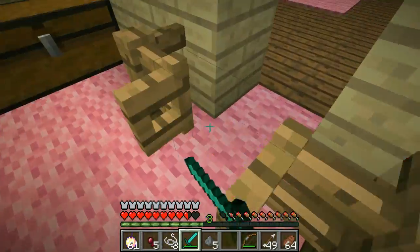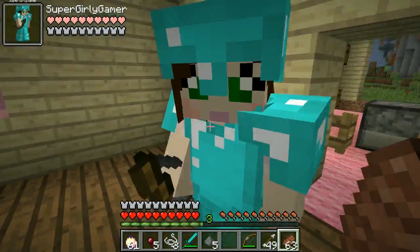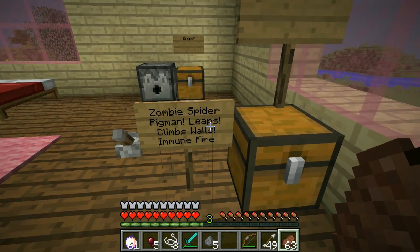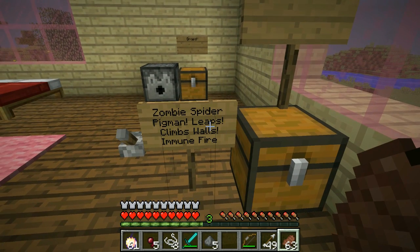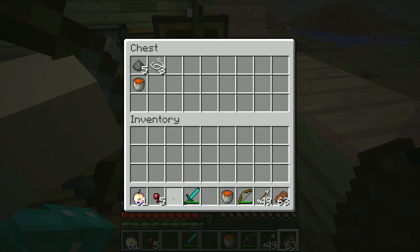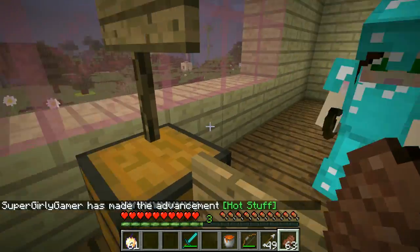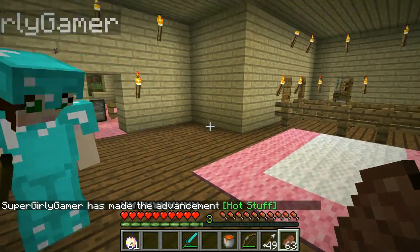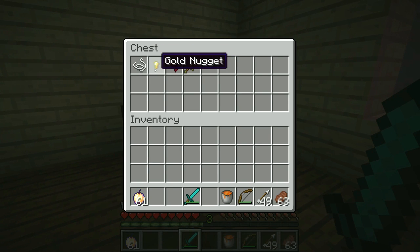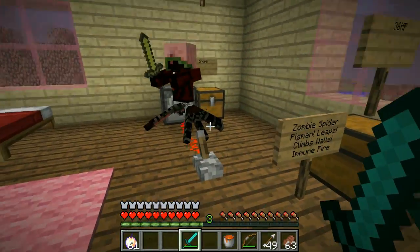We have successfully gotten through the first room! Next up, we are checking out the Zombie Spider Pigman. It leaps at you, climbs walls, is immune to fire, and has 36 health. We can test the fire immunity by grabbing a lava bucket. It can drop string, gold nuggets, spider eyes, and golden swords. A pigman won't attack unless you attack them, but I really want to try attacking it with a sword.